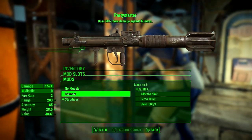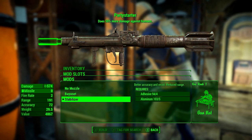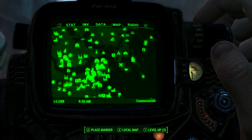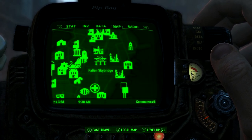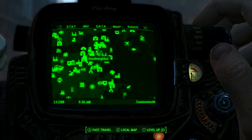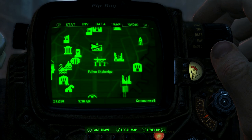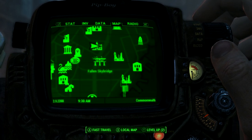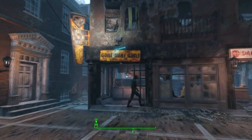Lastly, the weapon has a stabilizer which increases accuracy and improves recoil. To actually find the Party Starter for yourself, it's very easy. Come here on the map to Good Neighbor — it's located pretty close to Diamond City, just here. Once there, go straight to the weapons merchant shop called Guns Guns Guns, and talk to the robot named Cleo about buying the weapon.